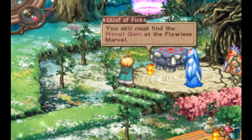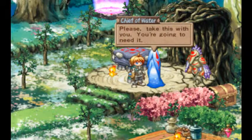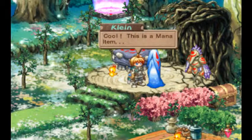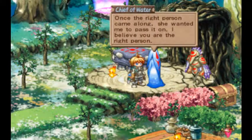You still must find the primal gem at the Flawless Marvel. Please, take this with you — you're going to need it. You see an elixir. This is a mana item. Iris asked me to hold on to that a long time ago. Once the right person came along, she wanted me to pass it on.